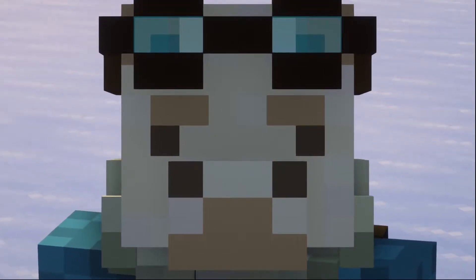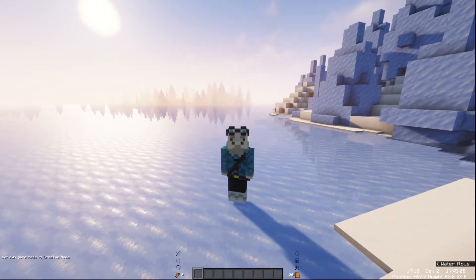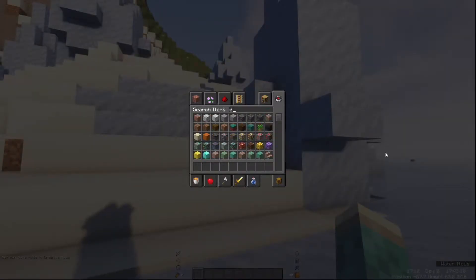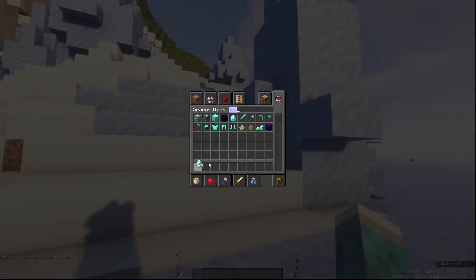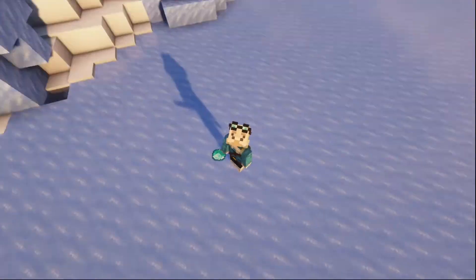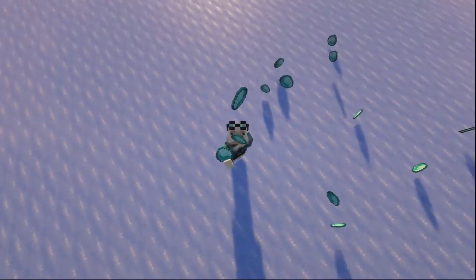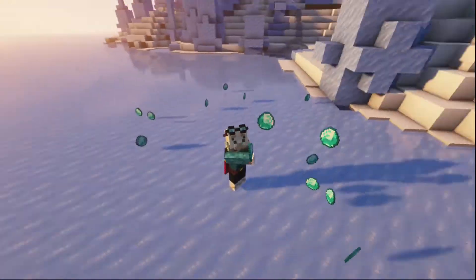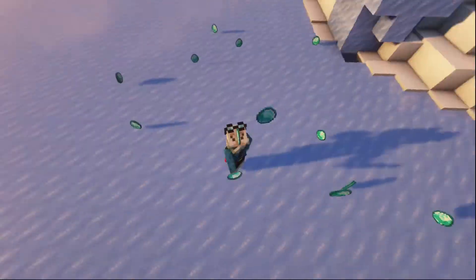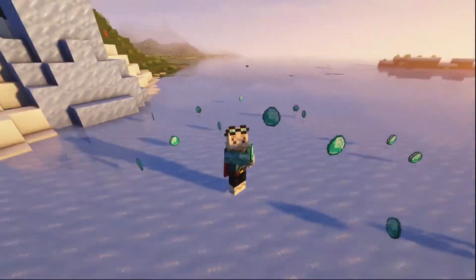But finally, probably the most reliable method of finding diamonds is just to put this command in: slash gamemode creative, go open up the inventory, grab some diamonds and now you have stacks of diamonds. Okay, that last one was a joke, but now you know how to find so many diamonds in Minecraft 1.18. Leave a like if you enjoyed and consider subscribing as I make videos like this all the time. Anyways, thank you so much for watching and I'll see you in the next episode.